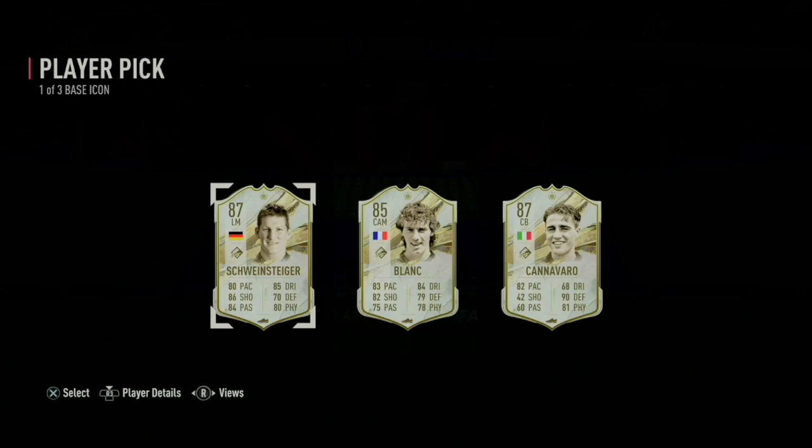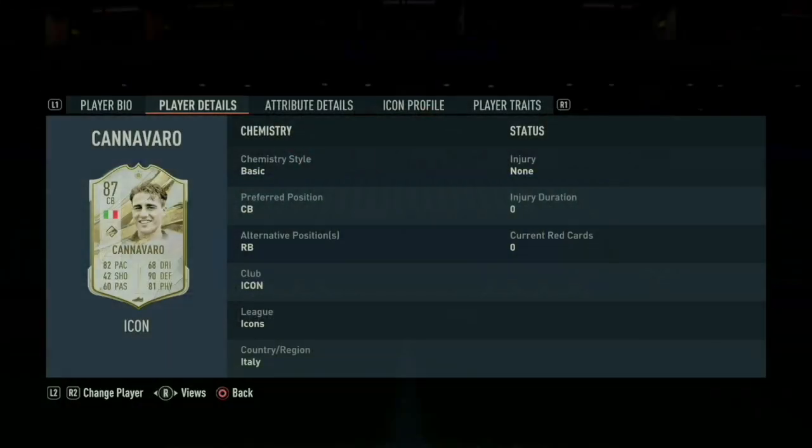Jesus Christ — Calivaro! For me, he's looking good but I'm really not too sure. I checked on Footbin and they're all under about 150k. I'm not really going to use Calivaro — oh wait, he can play right back? Interesting.